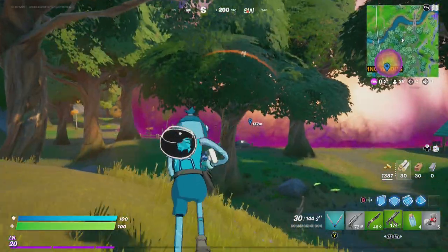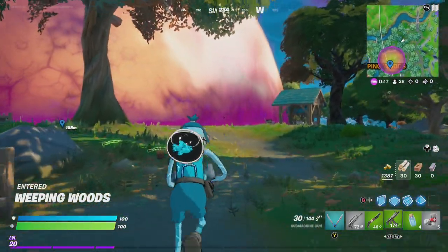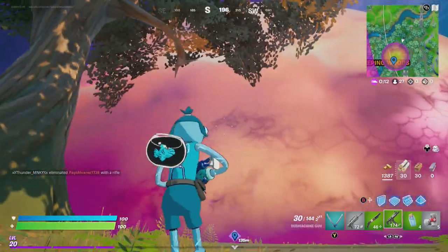Hey friends, thanks for joining us here today. Today Goblin Griff is going to show you how to complete the final Sparkle, Fabio's Sparkle main quest of dancing for 5 seconds within the sideways.